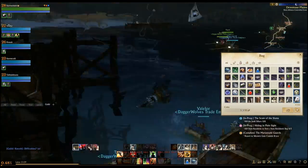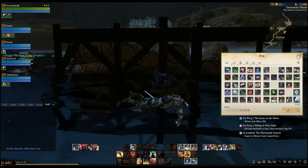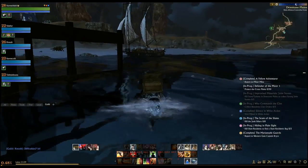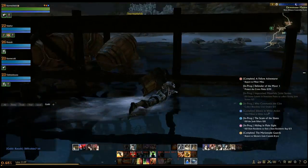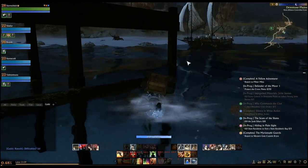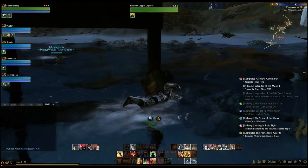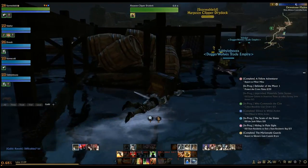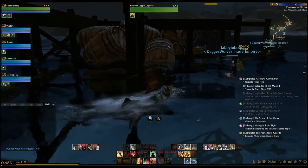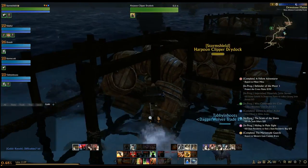So if you don't build the ship within the three days, it will catch on fire and slowly burn up. And I think people can even attack it if it's not in protected waters. That's kind of a thing. Is there a ramp? 25 labor and one lumber pack to build a ship.